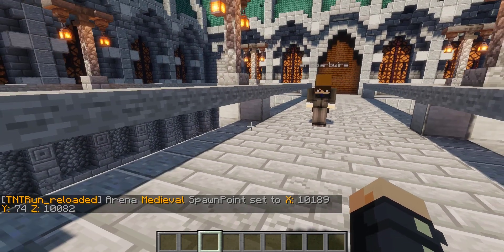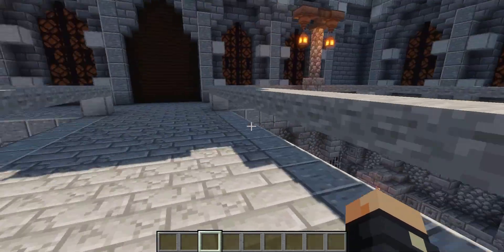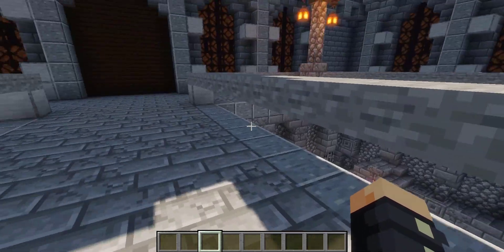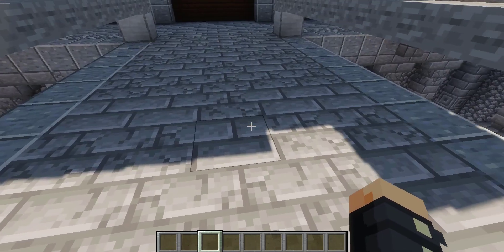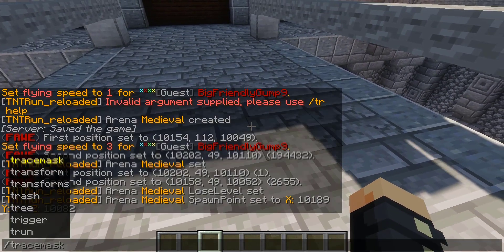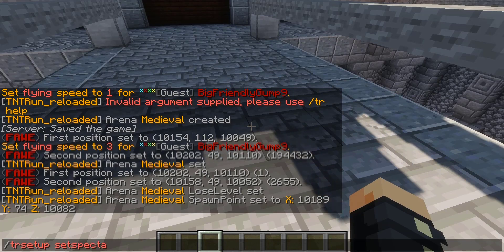We can also set a spectate point. This is where players go when they die. We can set it up here — as you can see, it's blocked off from everything else. Maybe not the best spectating area, but it's what we got for this arena. So we do slash TR setup set spectate, and then Medieval once again.